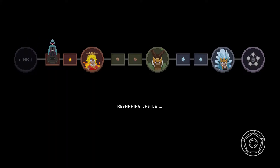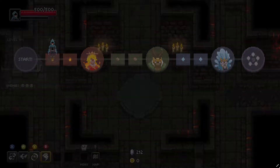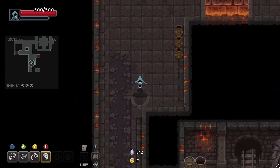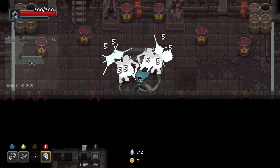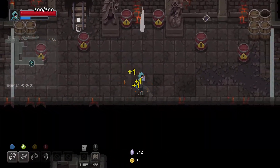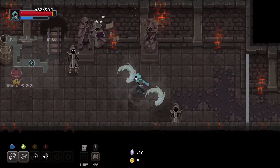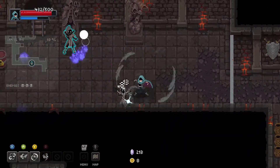My basic build idea is I do a lot of area of effect, I can control enemy positioning somewhat, I don't do the most damage in the world, but I'm very fast and very survivable, and I like this style of build. Everything but our basic attack has a cooldown associated with it, which can be a little bit annoying starting out — not having access to all your spells all the time.